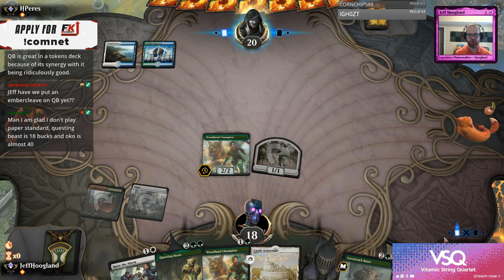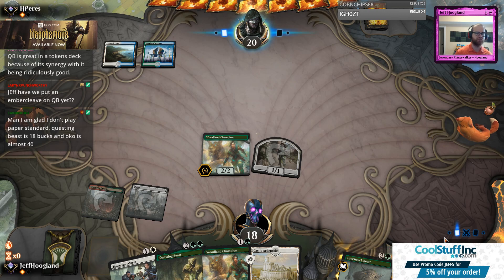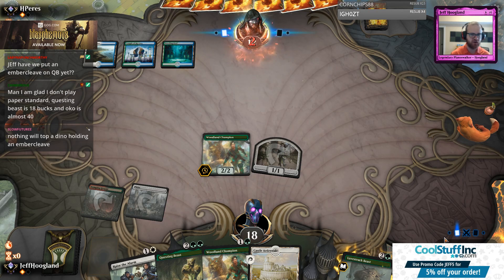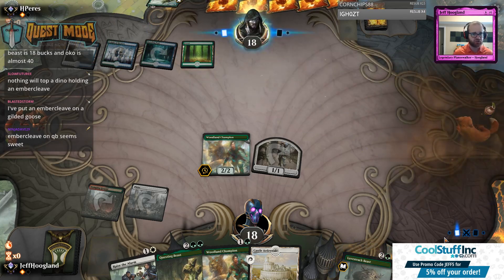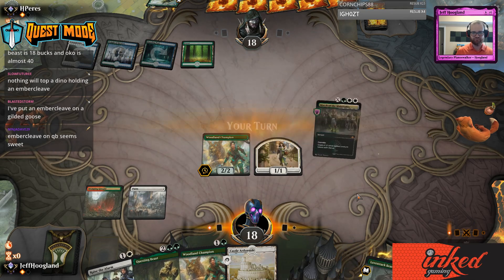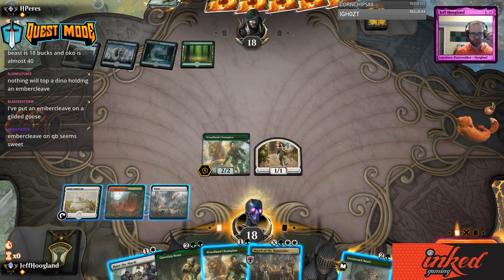I'm glad I don't play Paper Standard. Questing Beast is $18 and Oko is almost $40. Those prices are an important thing to remember about the SCG Open this weekend — a significant number of people playing won't be playing their deck of choice because it costs too much money to build.